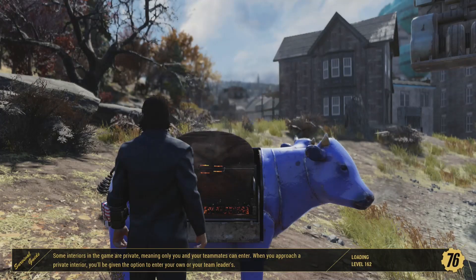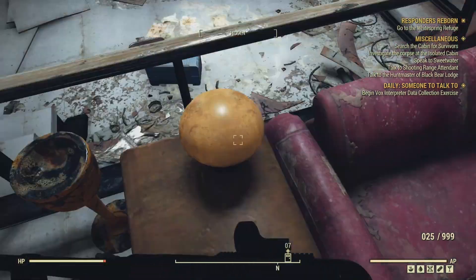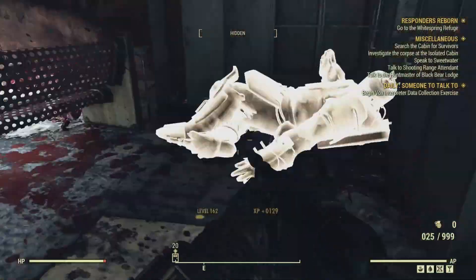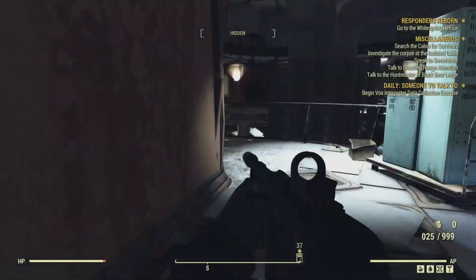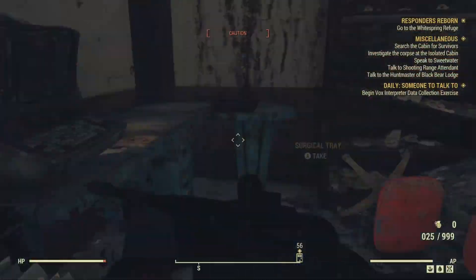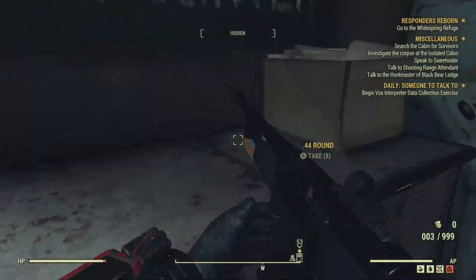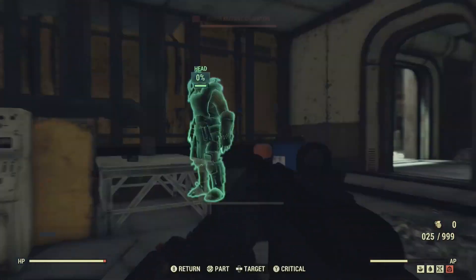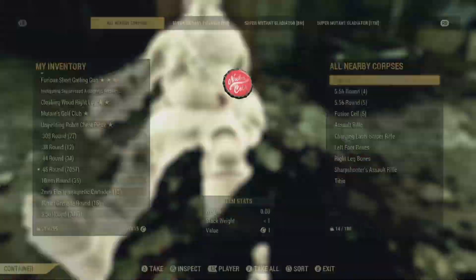Our very first location is West Tech. At West Tech, there's not a whole lot you can do other than just run in and kill absolutely everything. What you're mainly looking for here is microscopes and bone saws — or bone cutters, whatever they're called in the game — because they give you the most gears at this location. You're also looking for typewriters, desk fans, and microscopes.